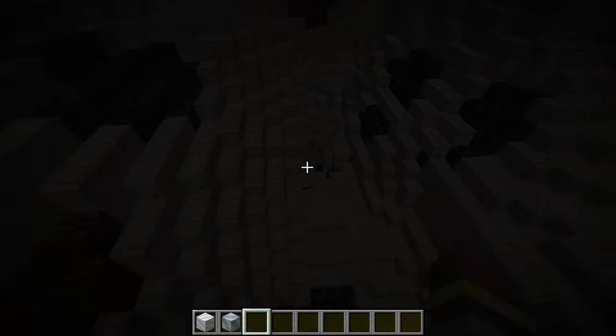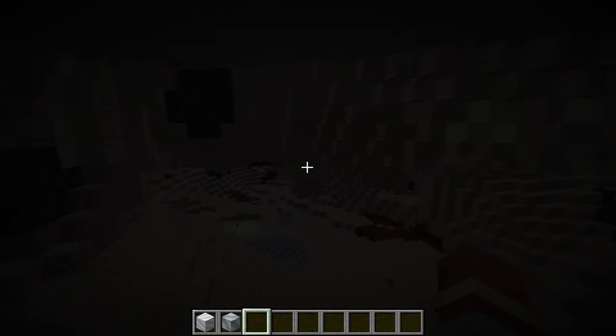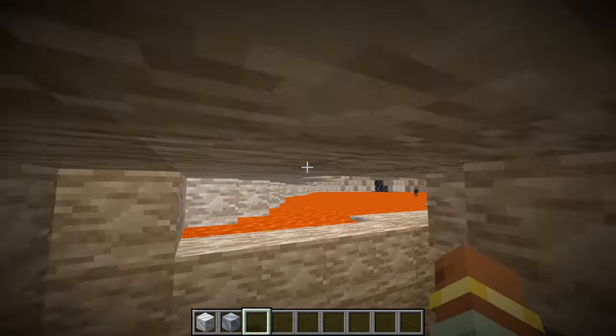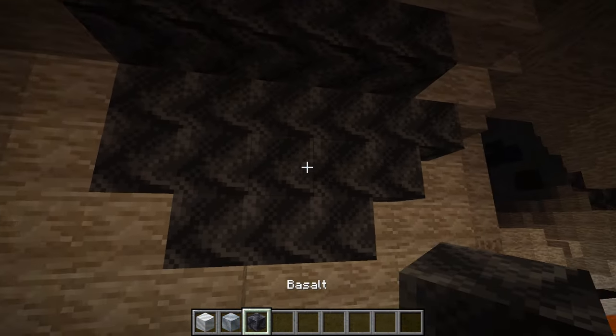As you get further down, things get harder to notice the difference, but this could just be an issue underground where there's less light. Going further down into the dimension, you can start to see the level generating more basalt, which is pretty fitting because a lot of lava is down here. Basalt is basically a volcanic rock, so it makes sense to have it way down here and marble a little bit higher.